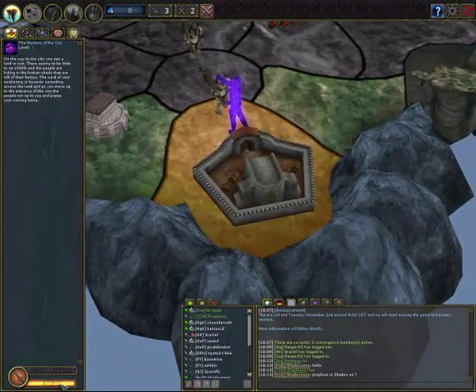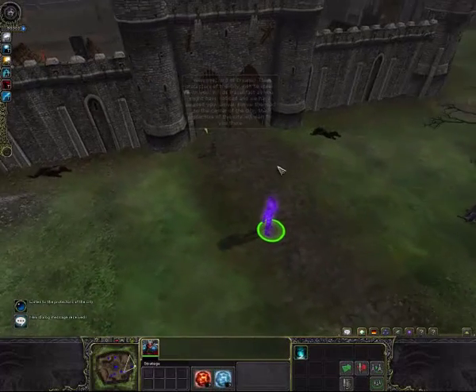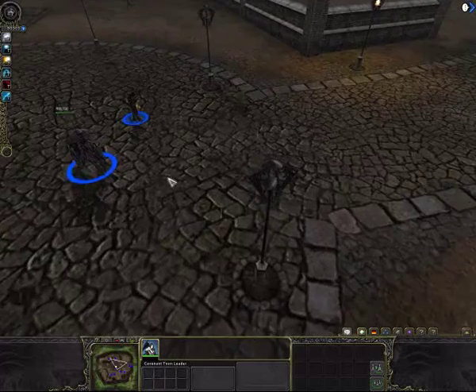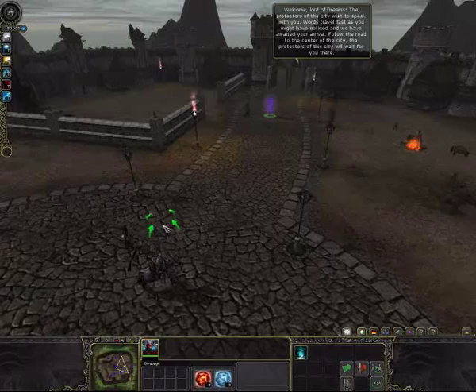Now we move on to the second quest: The Masters of the City. Have you seen the question mark on the top right in the previous screen? If you've got the game installed and running, you should click on it — it has some nice info, some maybe outdated, but overall still good. We are in the second quest. He wants us to travel to the middle and talk to the captain and the town leader, which is the priest, because the Covenants are so big on faith that their priests are their town leaders.